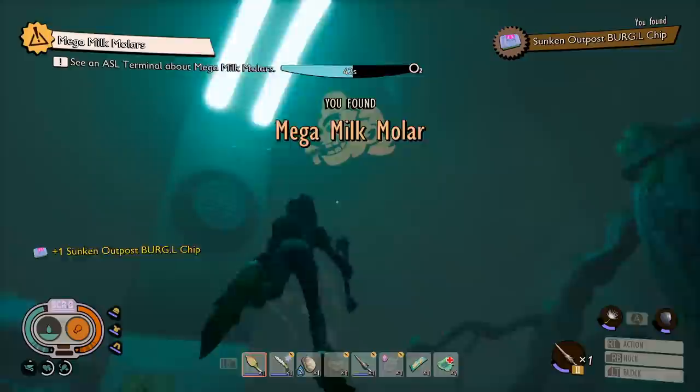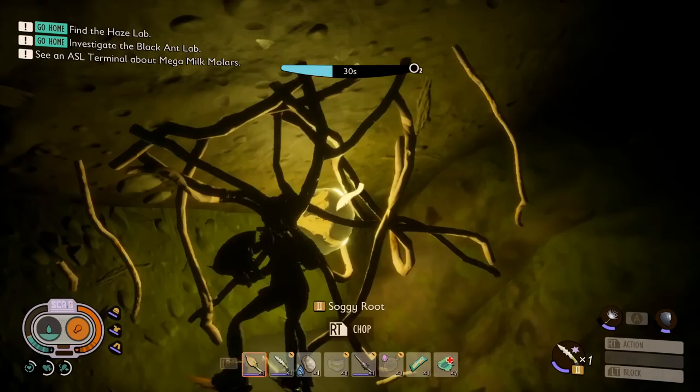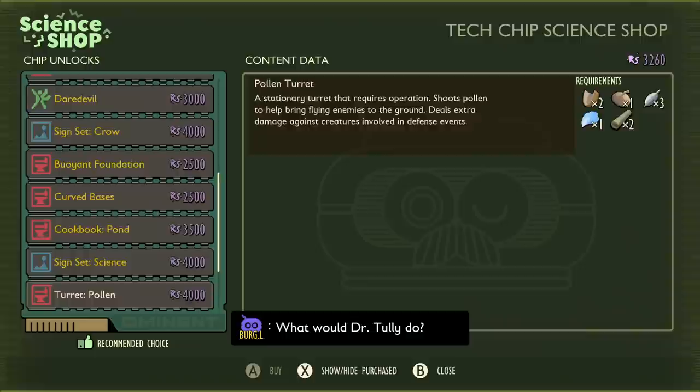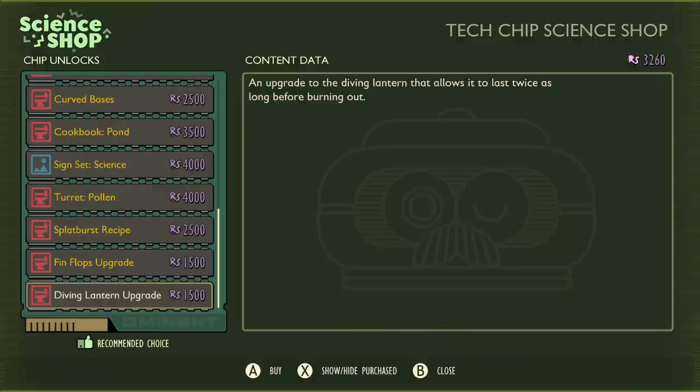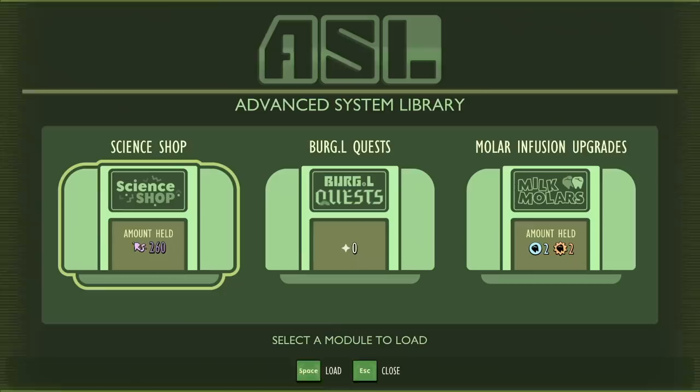Avoiding the push-air vents, look for the chest below one of the air push vents — a Mega Milk Molar and the Sunken Outpost Chip are inside. Before leaving, head to the right-hand side of the cavern when facing the main pond lab, use your Bone Dagger to break through soggy roots, and get another Mega Milk Molar. You'll also find upgrades: Diving Lantern upgrade for 1500 Raw Science, Finflops upgrade for 1500, and Splat Burst bomb for 2500. With 1.0 offering new water areas, these are definitely worth getting now.